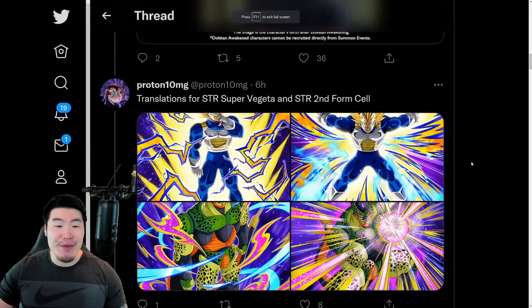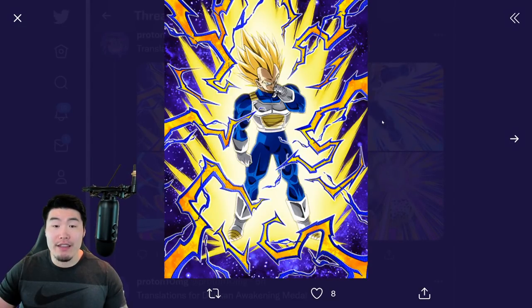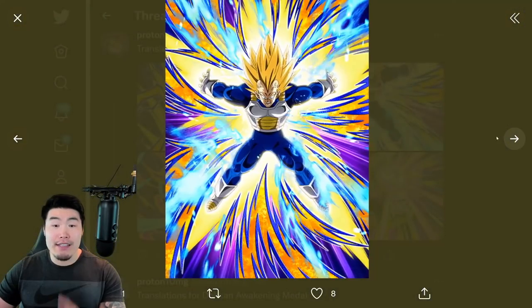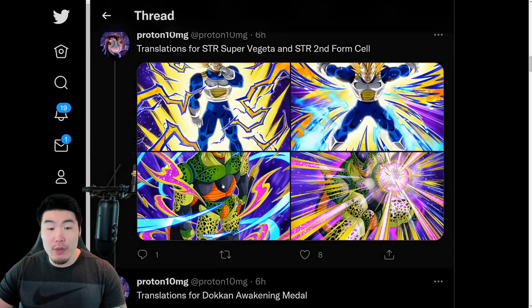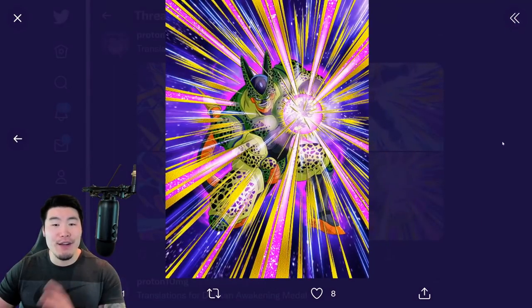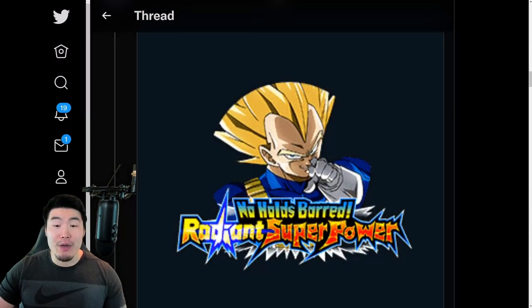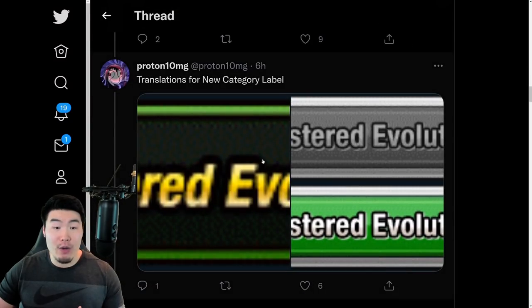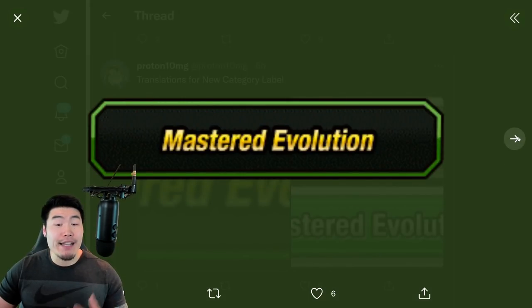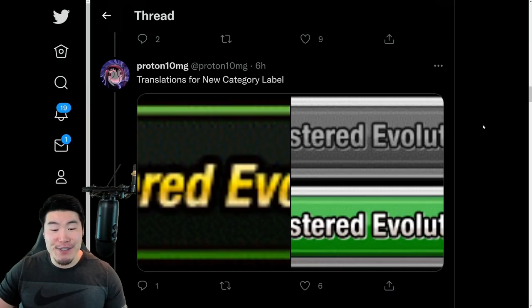That's the promo video. STR Super Vegeta is coming. After that, we have the translated assets for the STR Vegeta — this is the SSR and that's the TUR — along with the side unit on his banner, which is the STR Cell. So SSR and also TUR. We also have the token awakening medal for the Vegeta, and we have a new category called Mastered Evolution, led by the new STR Super Vegeta.